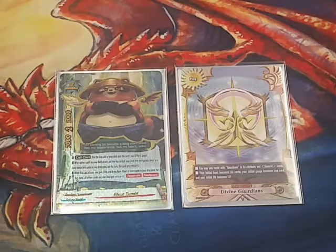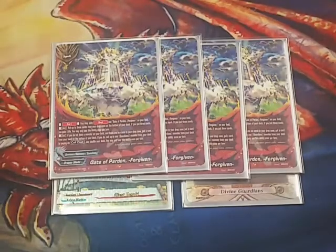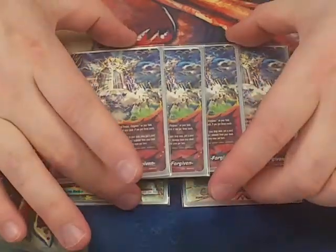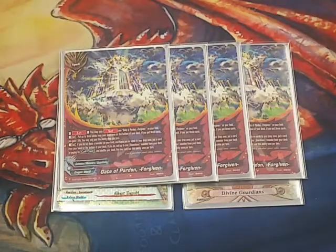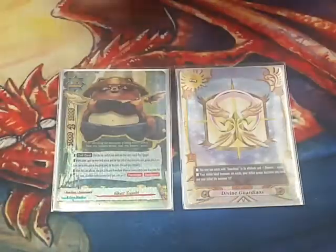Going to spells — four Gates. Enough said. Heart and soul of the deck. Get you your stuff, let you toolbox, let you get everything back in your deck. Best card in the deck, easily. Everything else is pretty much kind of interchangeable, except for this card, honestly.